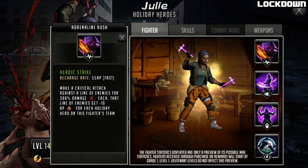Taking a look at Julie's adrenaline rush, it is called Heroic Strike. It's a 55 AP cost rush: make a critical attack against a line of enemies for 300 damage each. The 55 AP cost is actually pretty fast, especially as she looks more like an attack team character with a higher attack stat. This is more of an offensive adrenaline rush - she could still be on defense but definitely looks more attack-team-based. 55 is very nice; she won't necessarily need AP on attack on her weapon.